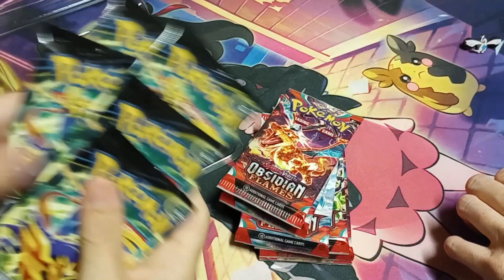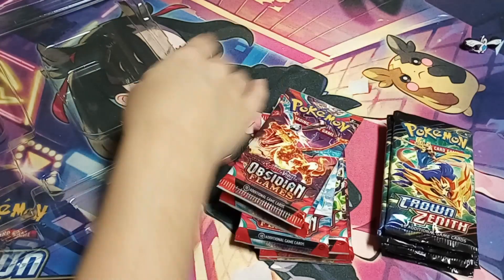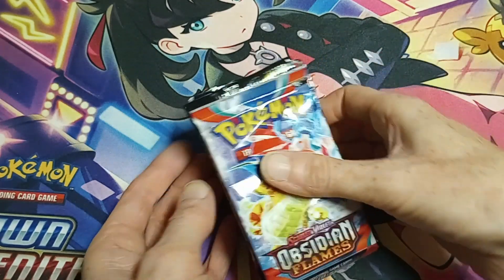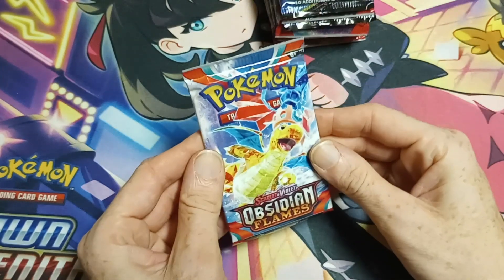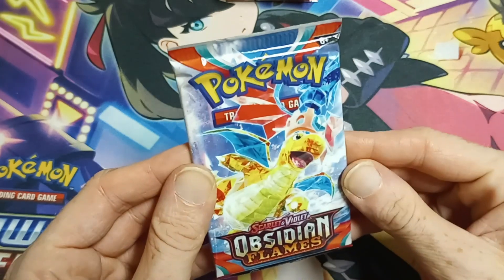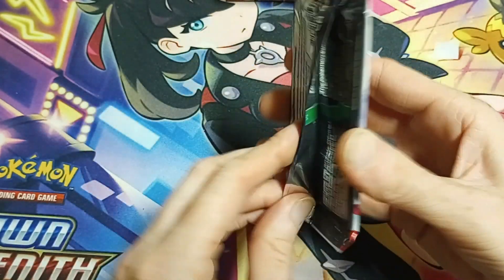What else we got? Then five packs of Crown Zenith. Let's get those divvied up and we'll get into it. Samantha has done the kindness of shuffling all those packs together, so we're gonna have a hodgepodge of what is going to open next. I'm gonna hide it off screen so no one else knows, but we'll start with my boy Dragonite on some Obsidian Flames.